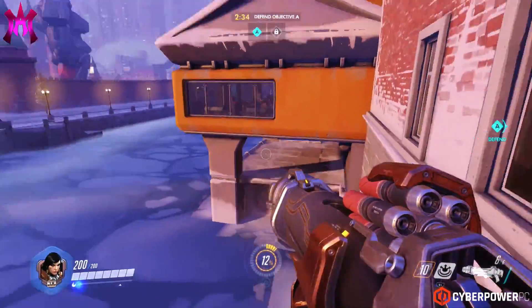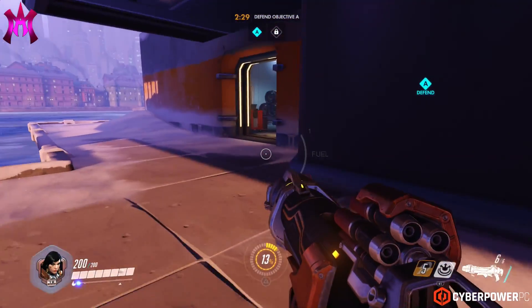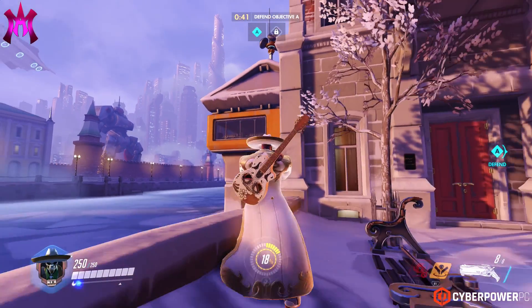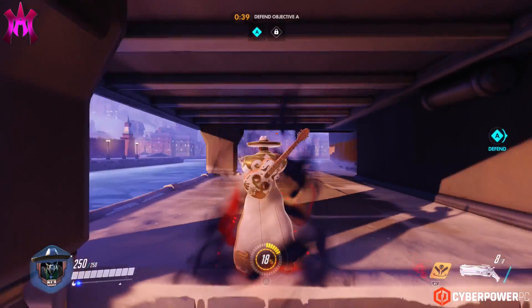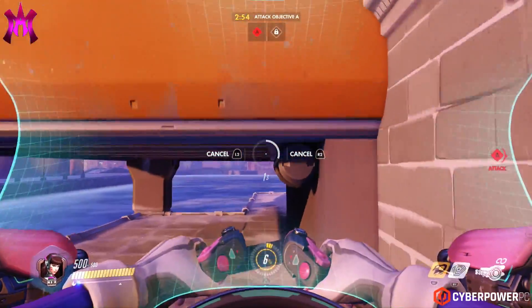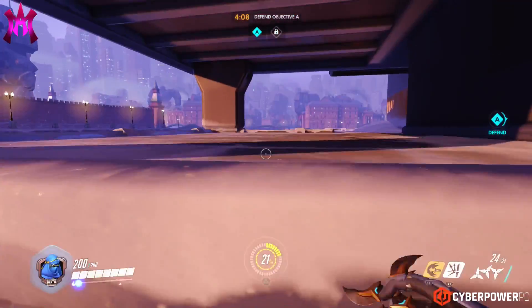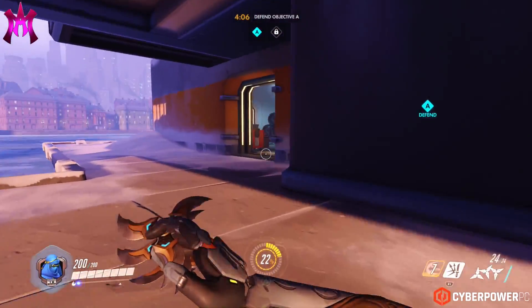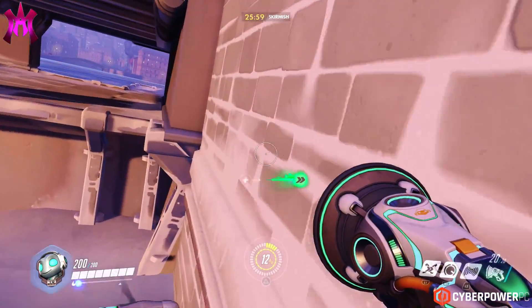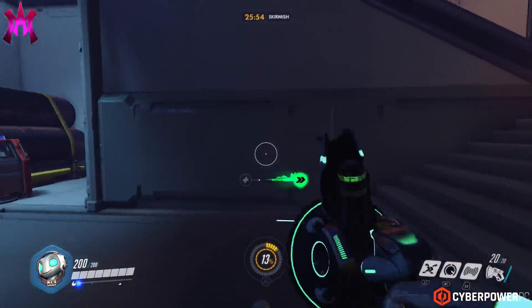The easiest of the bunch to make it across will obviously be Pharah with her boost jump jetpack abilities, Reaper with his automatic teleporting, D.Va can just fly her mech across the way, Genji can actually double jump, dash, and climb his way back up, and Lucio can actually make it across by using his wall ride if you hold down the jump button when you're attached to the wall.